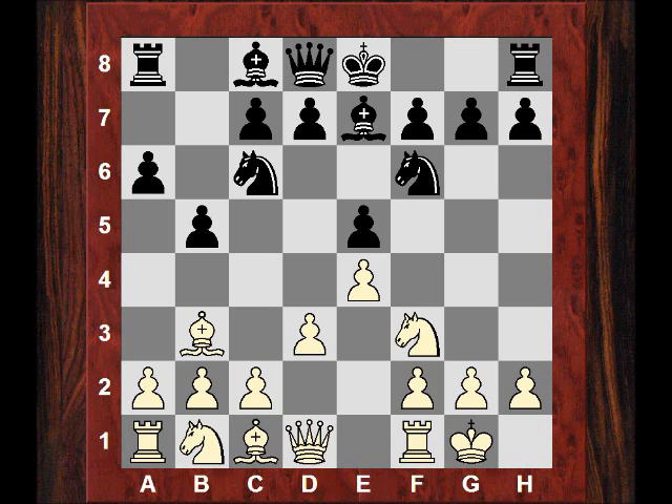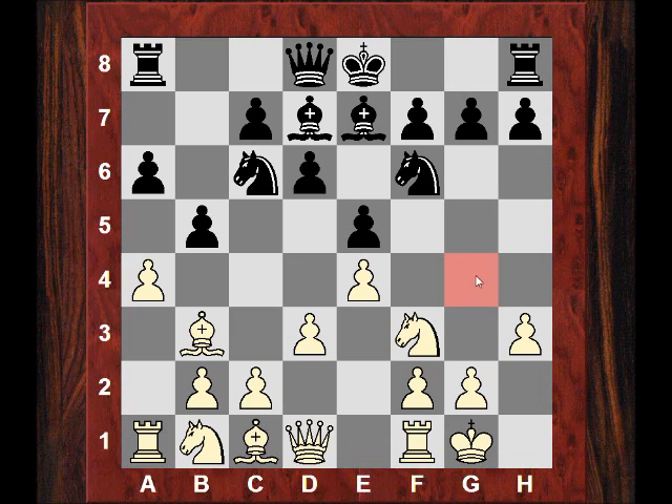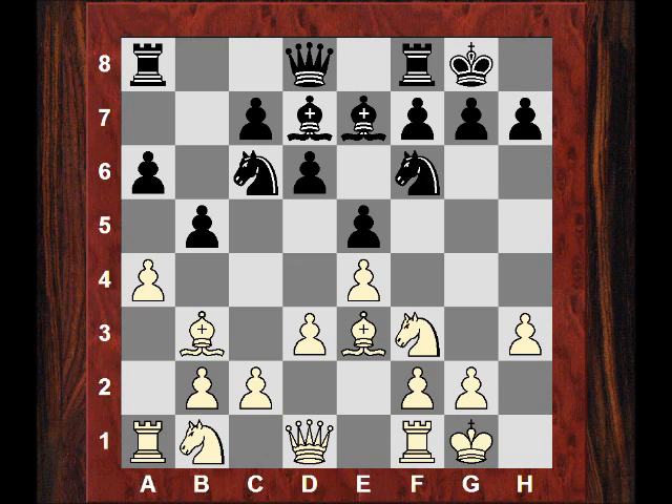So b5, Bb3, after d6, a4 — the immediate threat of taking the loose rook, so that is protected with Bd7. Now h3 preventing any use of g4, that annoying pin later on this knight. Black castles, Be3 — another prophylactic h3 means that Ng4 is not annoying now. Magnus plays Bishop e6, which is a dynamic option accepting double pawns potentially, but giving black some potential play maybe along the f-file later in exchange. But can these double pawns be exploited?